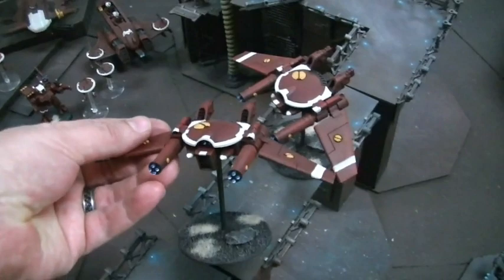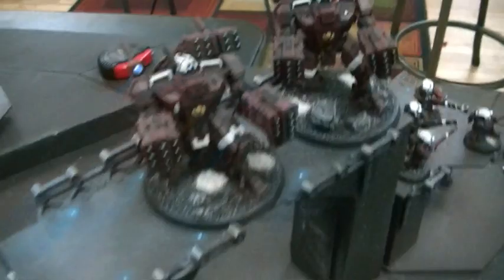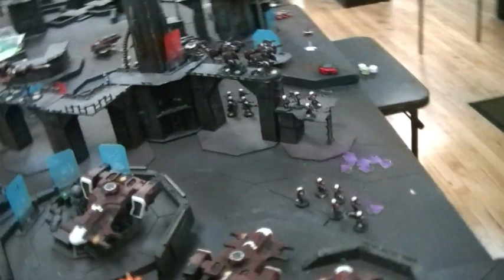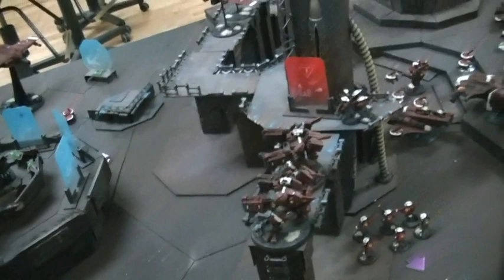A Tau army should have two of these at least, and the studio Tau are getting amazing by the way. Missile sides — I say yes to this configuration. I'm trying to figure out how to make my rail gun broadsides into these because I just love these. I couldn't get enough of them. They were just absolutely outstanding.